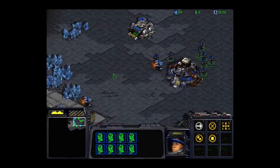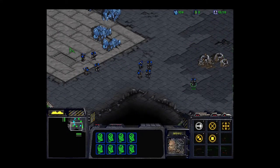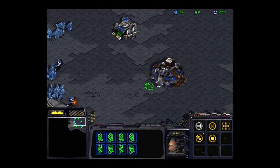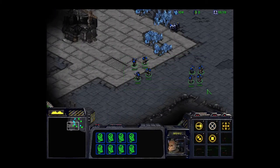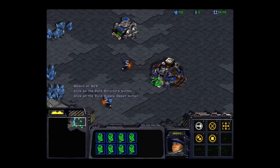Just for kicks and giggles, we'll go ahead and bring all our guys down here and putz around a bit. To equip additional personnel, you must have enough supply depots to support them. Basically, you build things up, and then you're pretty much good to go.